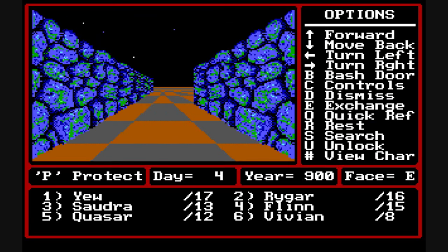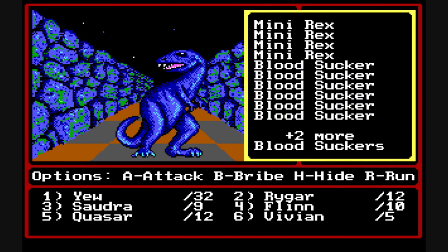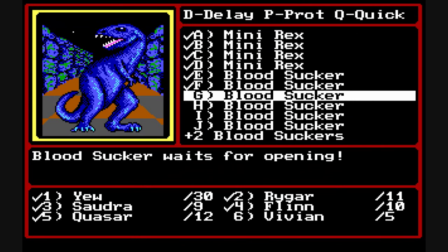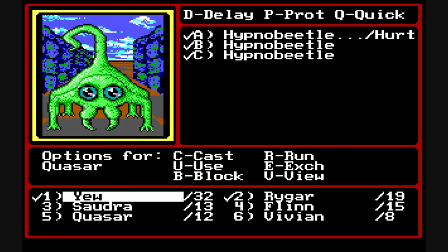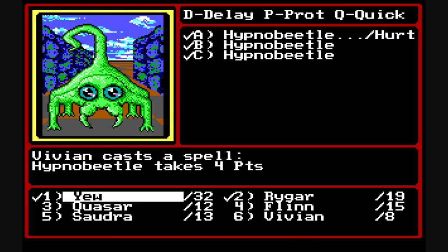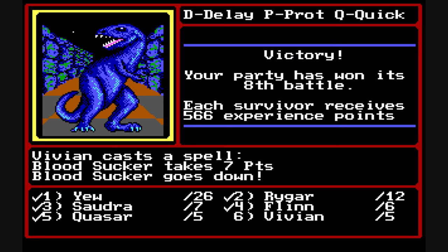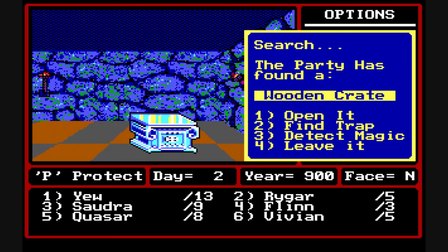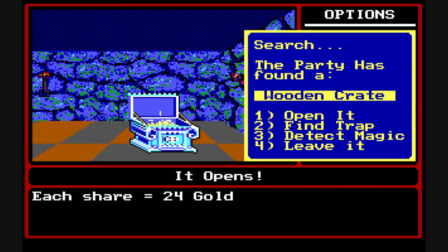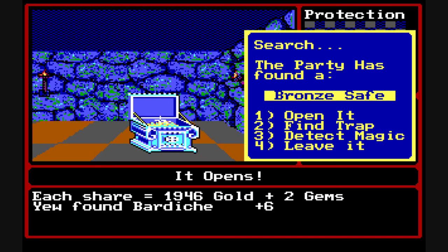After you win combat, you get experience, and sometimes if you use a search command you'll find a chest. Sometimes there are so many monsters that it shows plus 2 or plus 7 toward the bottom, and they won't show up until the ones above have been killed. You can exchange position in battle to move up a party member. After combat, sometimes you'll search and find no treasure — it really varies based on the monsters killed. Other times you'll find chests, and you can try to open it, find a trap, detect magic, or leave it. They're usually trapped.